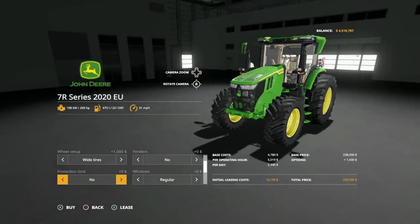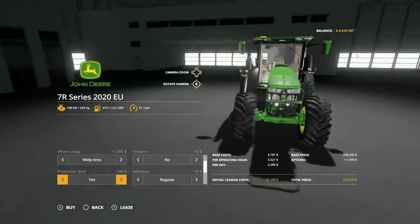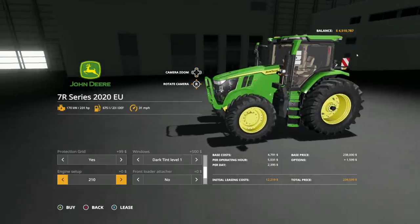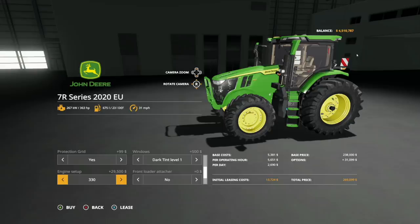Protection grid: no or yes. It's got a front loader, but we'll get there. Windows: we have regular, dark tint one, and dark tint two — I really prefer dark tint one. Engine setups: 210 giving 231 horsepower, 230 giving 253, 250 giving 275, 270 giving 297, 290 giving 219, 310 giving 341, 330 giving 363, all the way up to 350 giving 385 horsepower. So anywhere between 231 to 385 horsepower.